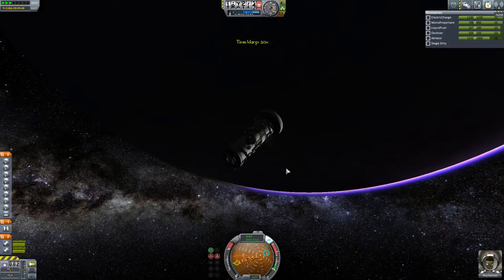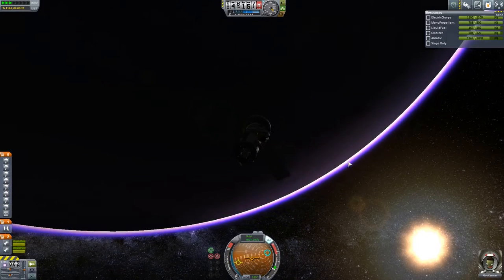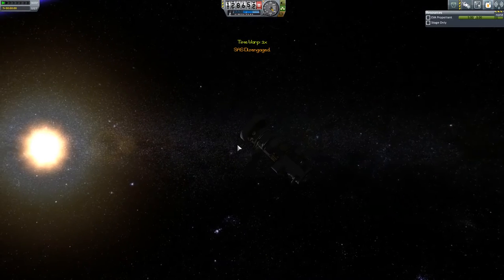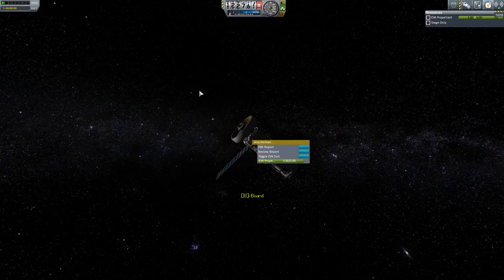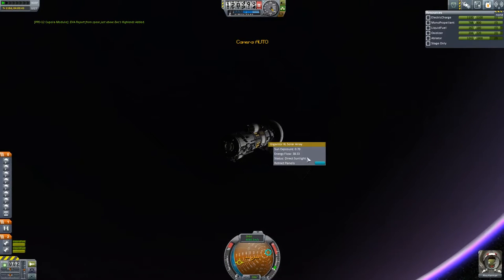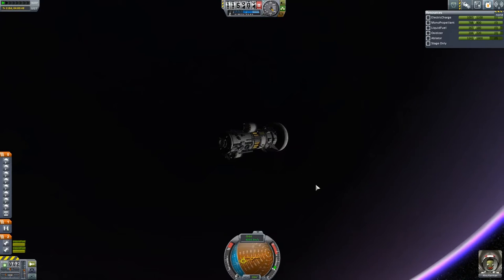So let's go ahead and get ourselves pointed in the correct direction. Let's get ourselves closer to the actual atmosphere. We can probably do one EVA report — we can probably squeeze that in real quick. SAS disengaged from Eve's highlands. So we could land here. Let's go ahead and retract the panels. We do not need those right now; we definitely don't need them to burn. Let's go ahead and point ourselves in the prograde direction.